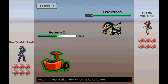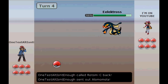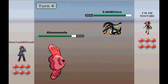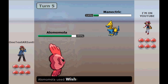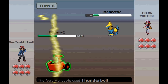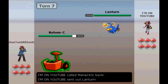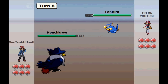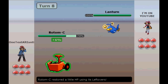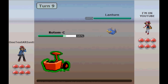As for counters, any specially defensive cleric can wall Rotom-C pretty easily — things like Lickilicky, Audino, Sap Sipper Miltank, and Flareon. Flareon is one of the best counters to Defensive Rotom-C, as it can come in on Will-O-Wisp, Leaf Storm, Volt Switch, and Pain Split, then proceed to do whatever it wants — whether on an offensive or defensive set, it can Heal Bell, Lava Plume, or Flamethrower.